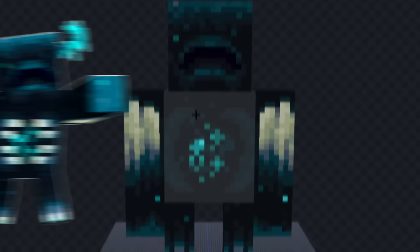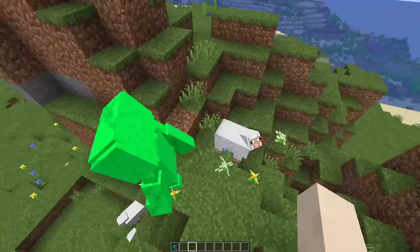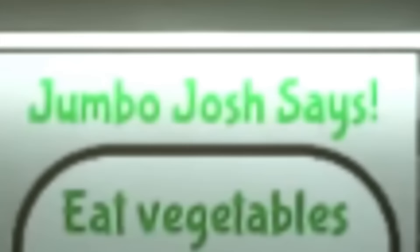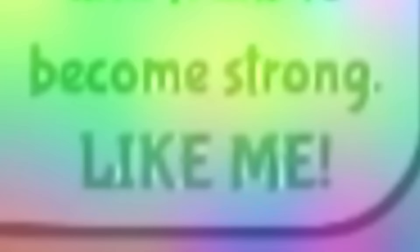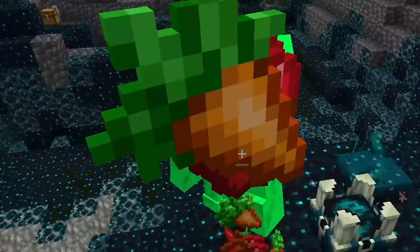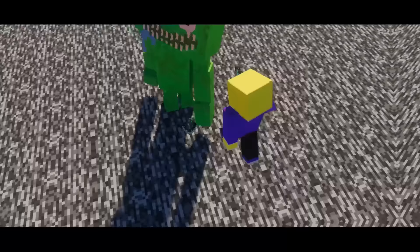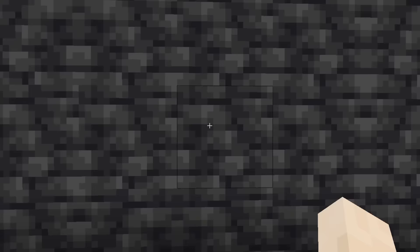You're probably wondering where Jumbo Josh came from — I used the warden to make Jumbo Josh, and I gave him a big head, a creepy mouth, and then I added some green texture all around him. Jumbo Josh is massive in game and he actually looks really good as the warden. Jumbo Josh also tells kids to eat fruits and vegetables to become strong like him — but honestly I wouldn't let him near your kids. I went to the deep dark to see Jumbo Josh emerge from the ground, and then I fed him some fruit and vegetables. Unfortunately Jumbo Josh didn't want to eat the food and instead he wanted to eat me. I'm going to give Jumbo Josh a 10 out of 10.